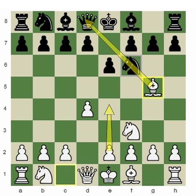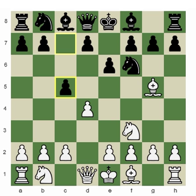After Bg5, black decided not to allow white to play a4 and not to close the position with d5. Instead, what black decided to do was the move c5, which is quite interesting.